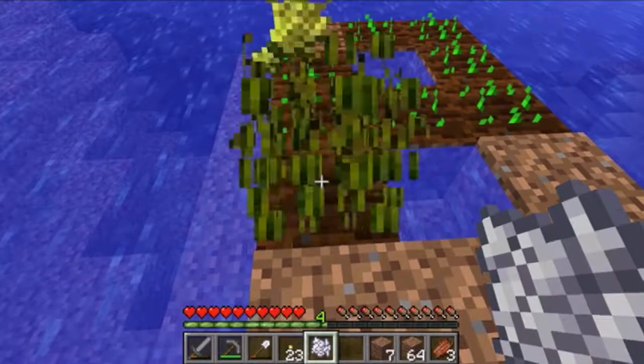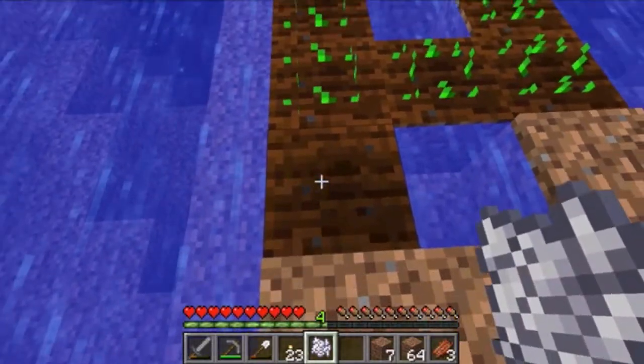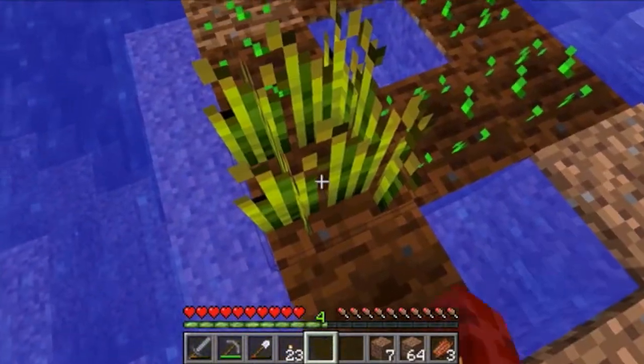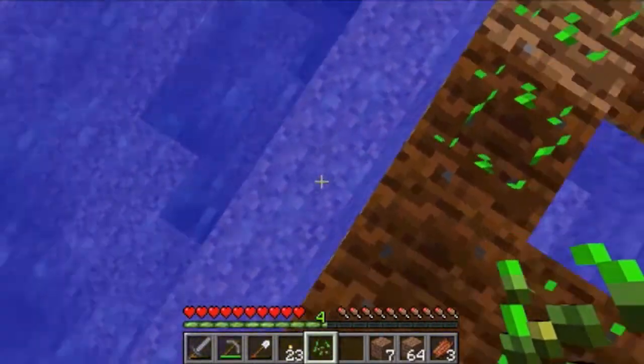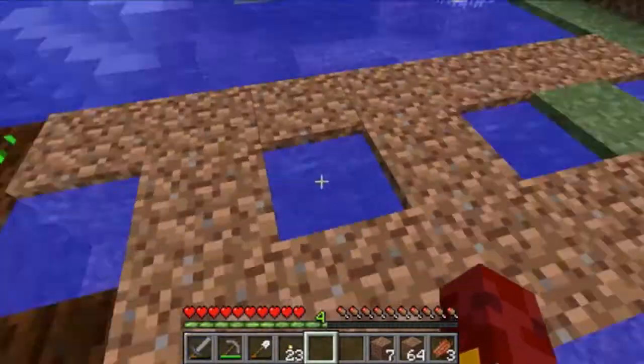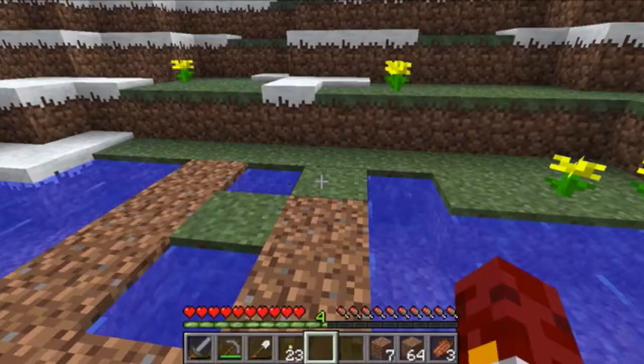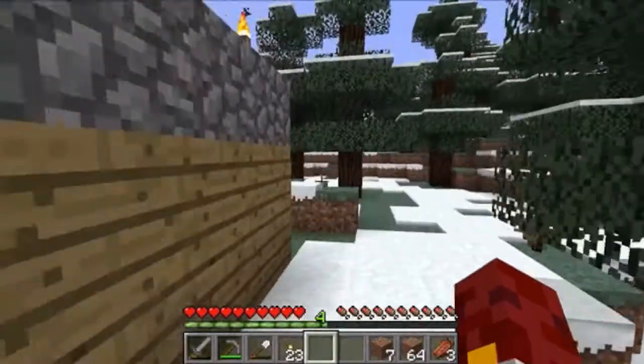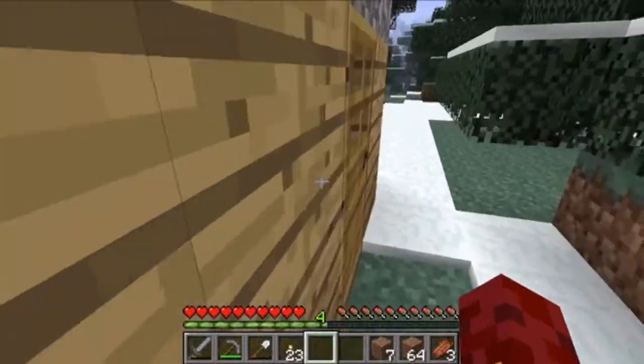I'll just use it on the same one again. Three wheat and I'll show you how to make bread, and then I'll show you how to make glass panes and we can put a little glass in my house. To make glass panes — just six glass arranged like this — it makes glass panes. To make bread — just three wheat across — that makes one bread.